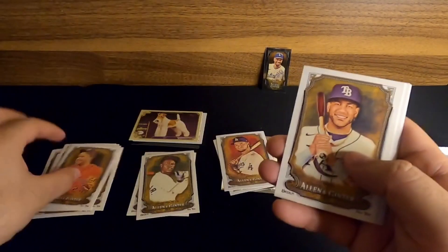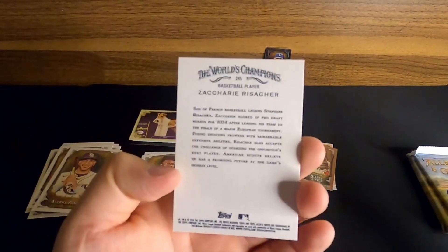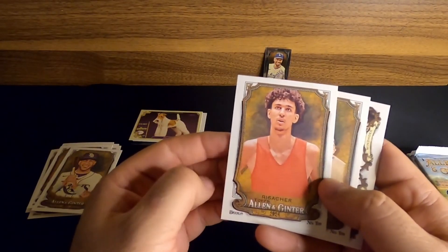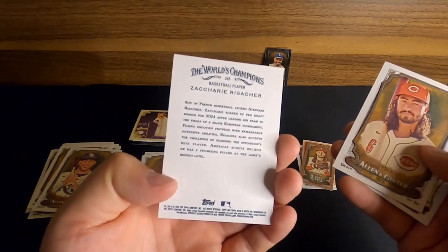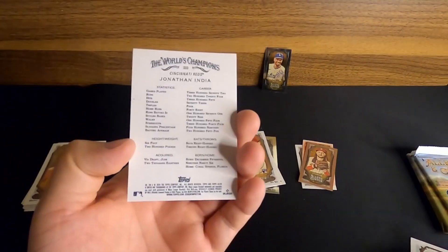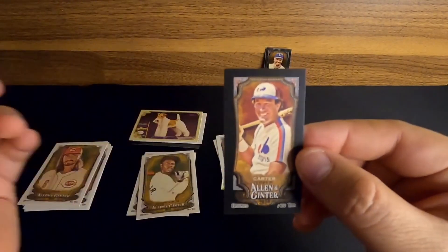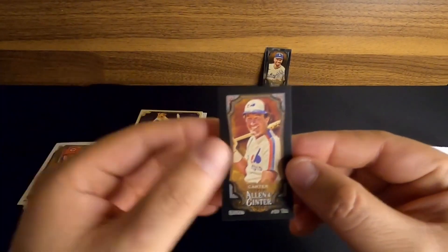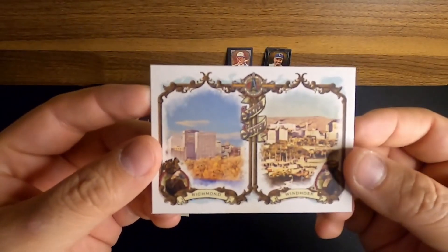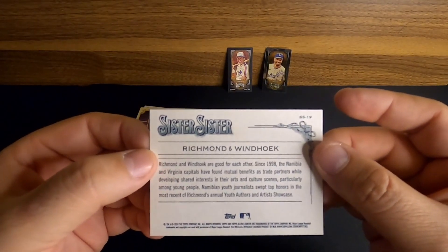So we got Altuve. Jose Siri. Cool — Zachary Resachet or something. He's French and was just drafted in the recent draft — very cool. Hasn't been outstanding this season so far but that's cool. Jonathan India for the Reds. Next up we'll get a Black Border Mini — that's going to be a Black Border Mini of Gary Carter. Very cool. Black Borders aren't as common, so that's pretty cool. And then we get another Sister Sister — Richmond and Weinholk. So we'll put that one aside and get to the small packs.